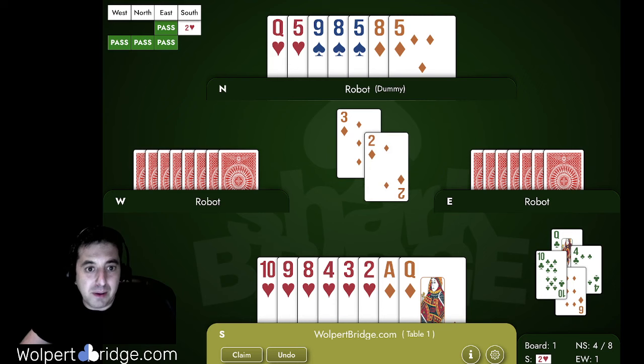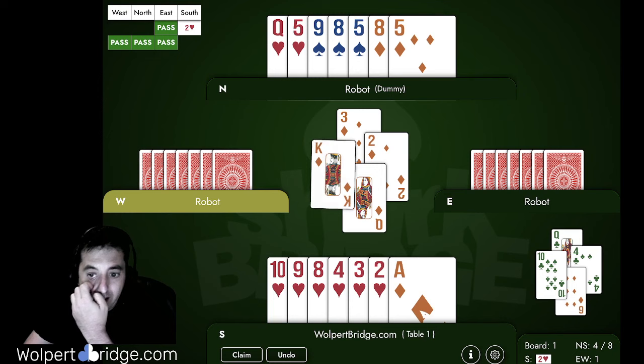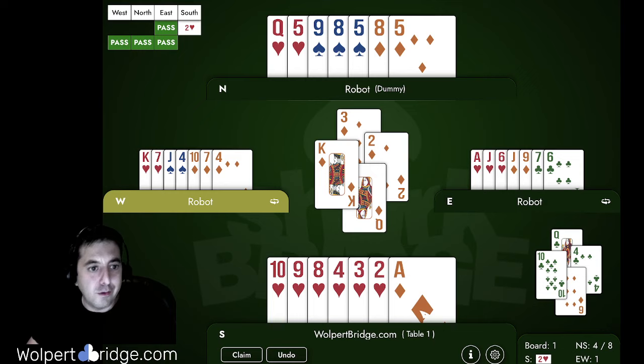Now we can try the diamond finesse because it's our last chance to be in dummy. Unfortunately on this hand it doesn't win, but we've lost a diamond, lost a club, and we'll lose three hearts — but we still make our contract. It was critical to plan ahead: establish that discard early while you still have entries. If you got burned, go ahead and play it again. Just focus more on your entries, because entries are such an important part of declarer play.